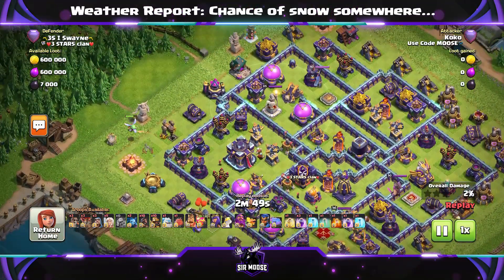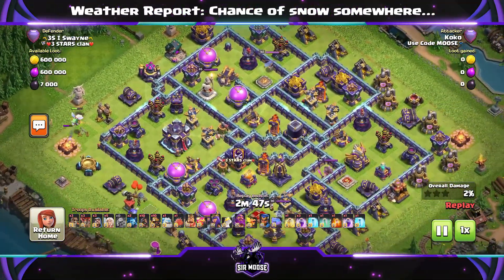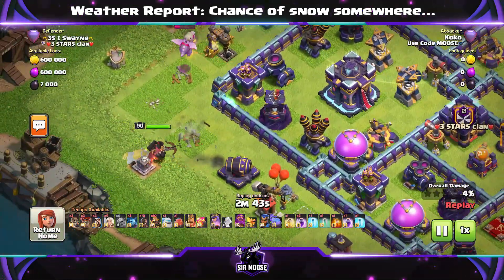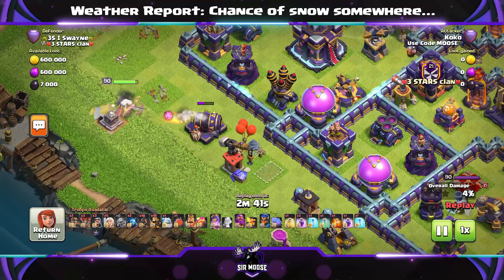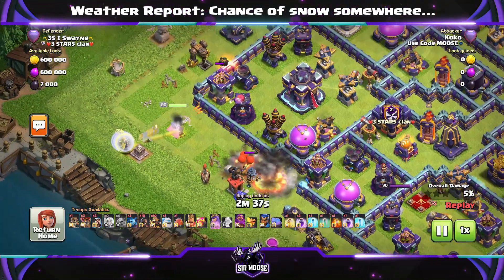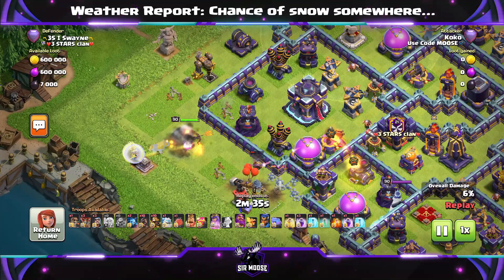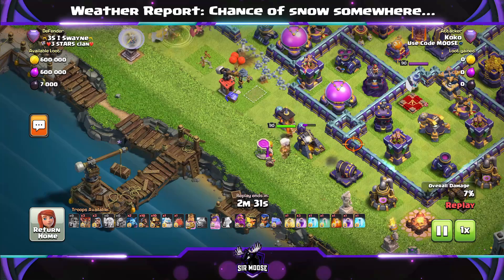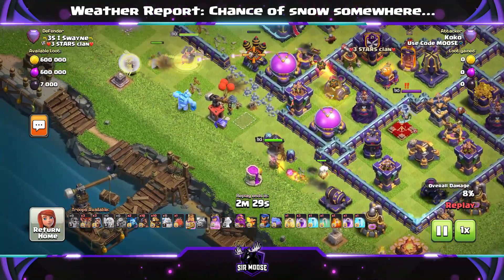You've got a Baby Dragon to help funnel, and your King can help funnel on the other side as well. That's one side of that area funneled by the Baby Dragon. Send in your Queen with the Unicorn and 5 Healers. A Super Wall Breaker opens up that wall segment to help the Queen in, with another Super Wall Breaker as backup. The Queen is now moving towards the Town Hall.